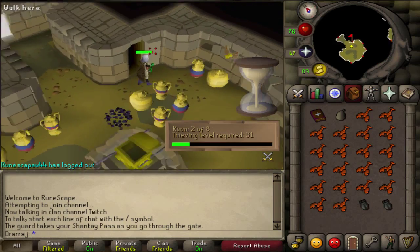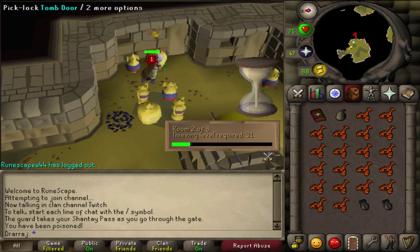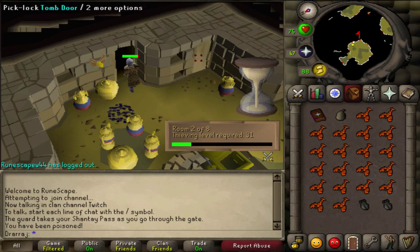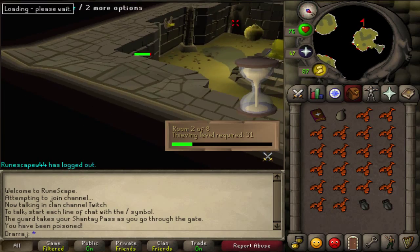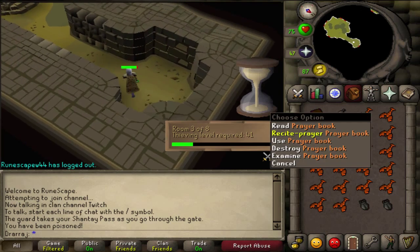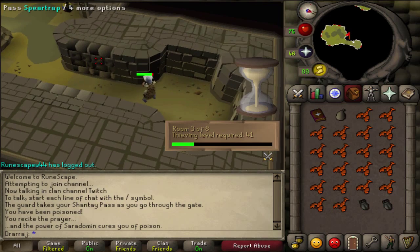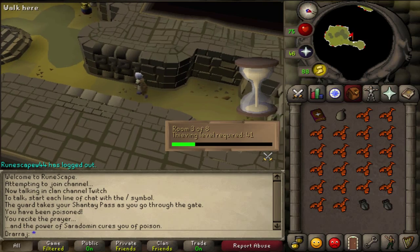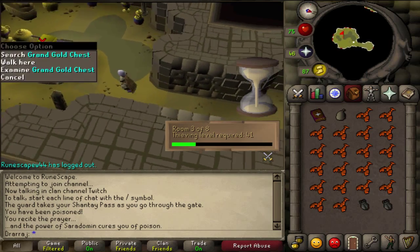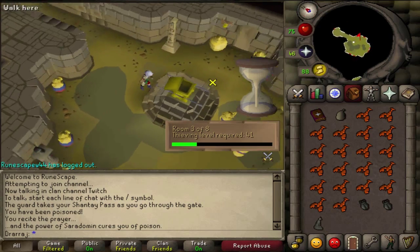These guys are the biggest pain in the butt in the world. After you find the room, you just want to search through the urns as fast as possible. Each time just heal your poison because it's going to waste food. You can use whatever food you want — whatever is efficient for you.